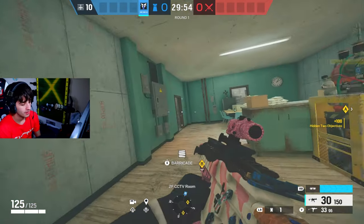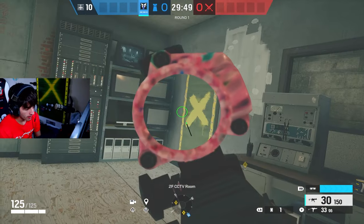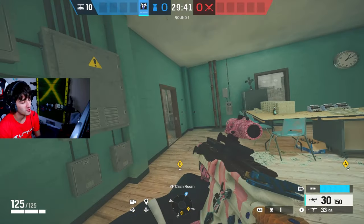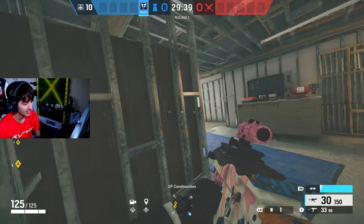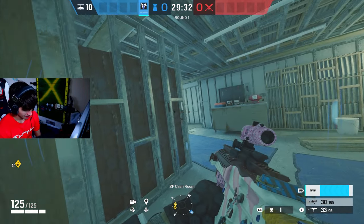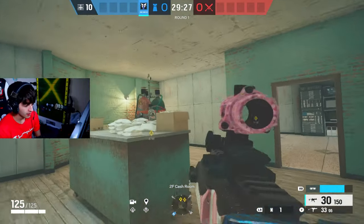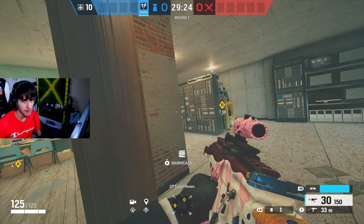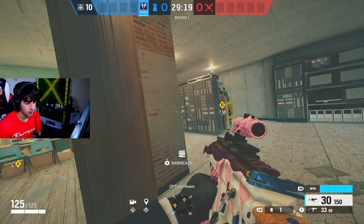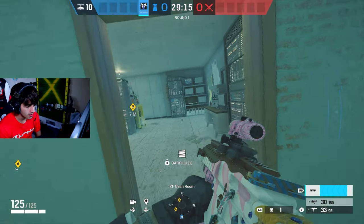Now for Warden, the biggest common mistake is people forgetting to use his ability — and I'm not talking about the 1.5 scope. I mean the smoke and flash immunity. So many people get flashed and just sit there. You are Warden — play in that flash, especially if they have a smoke. If you notice they're Ying-ing something, get aggressive because it's basically a one-on-one in that situation. If you see airjab or phone smokes, start playing more aggressively.